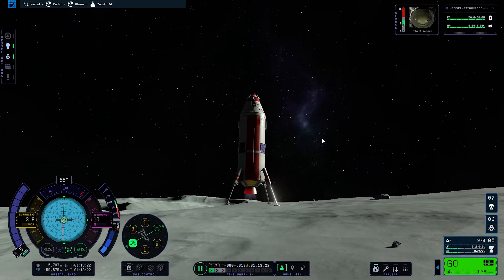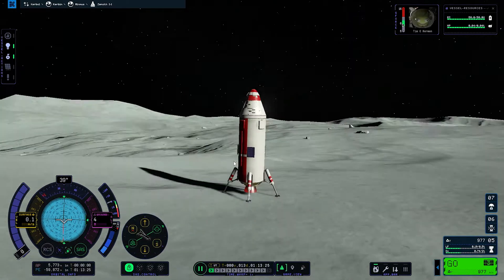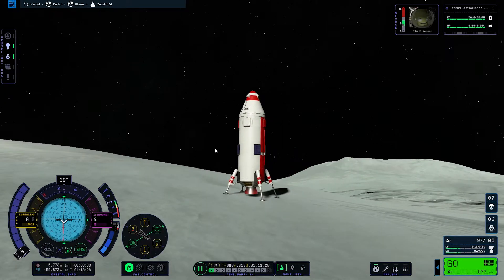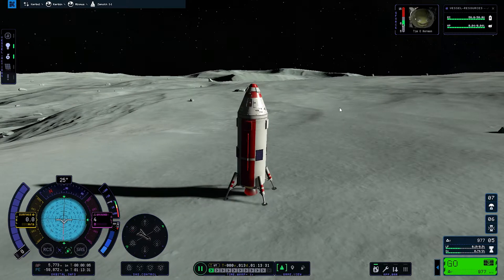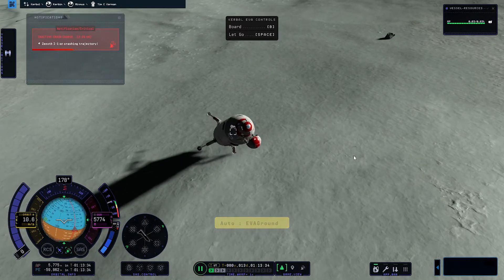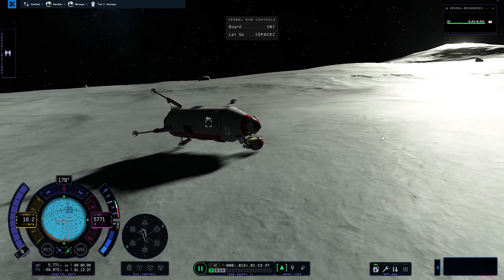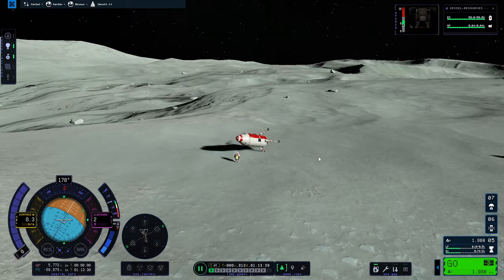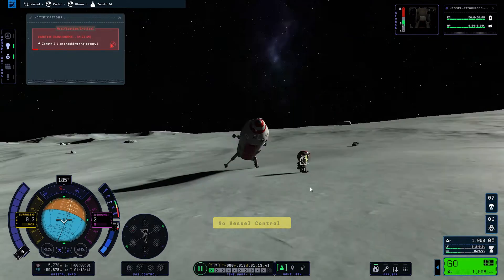Coming in for a very soft landing for Tim C. Kerman - actually, that wasn't really very soft. But obviously Tim C. Kerman is doing his first flight ever, and he needs a calm and nice introduction to spaceflight here at the Xenathash Space Center. I do think, however, that he needs to go on a diet, because he somehow managed, even in this low gravity, to completely pull over this rocket. And now it's flipped on its side. We'll have to do some weird maneuvering with SAS in a second.